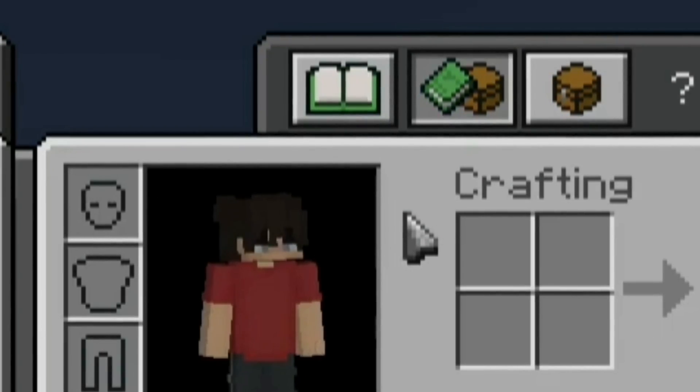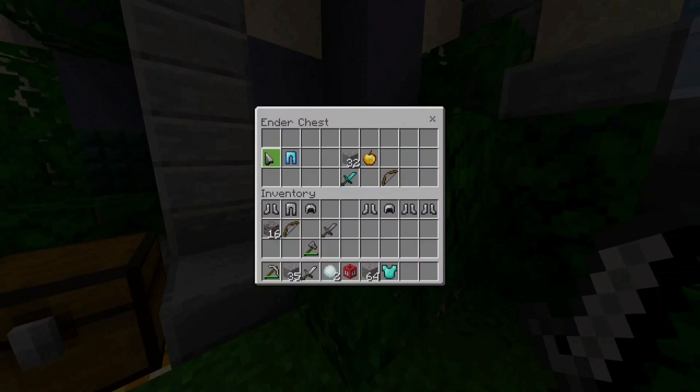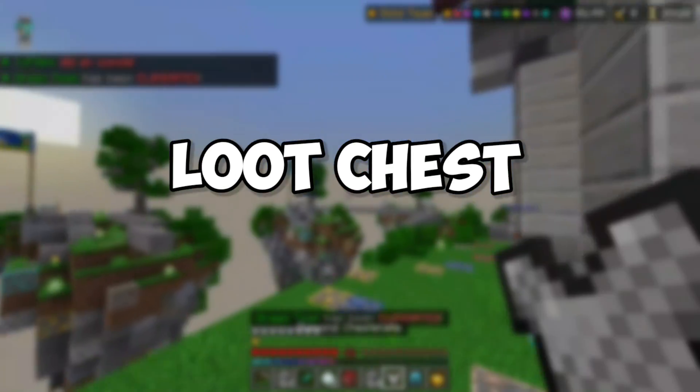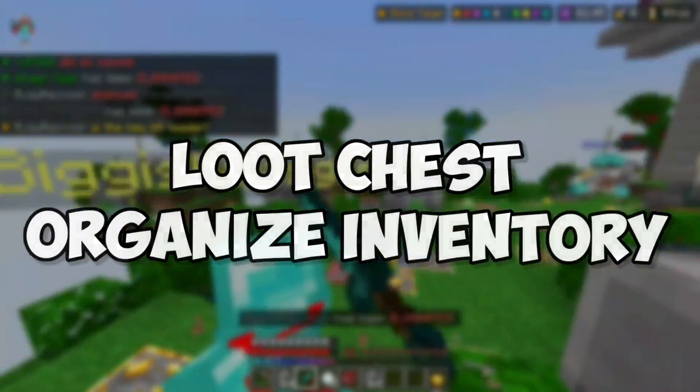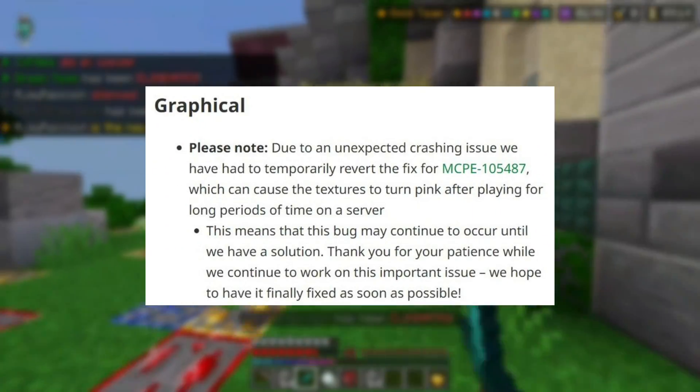There's also a smaller problem: it's a Minecraft cursor, which means it will lag with your game. This doesn't sound like an issue until you start playing for long periods of time and get pink glitch. Once you have it, looting chests or organizing your inventory becomes much harder than it used to be — though pink glitch is getting fixed pretty soon.